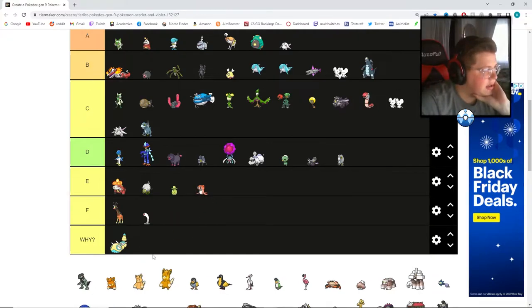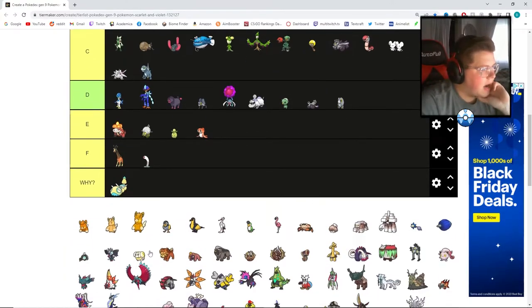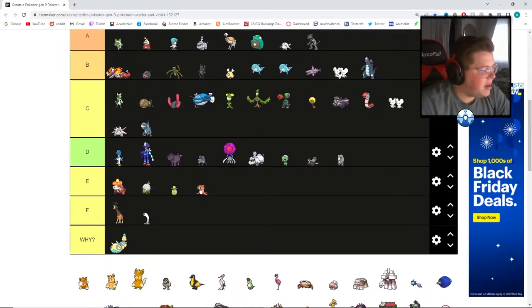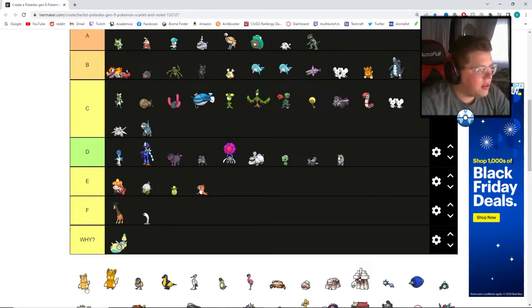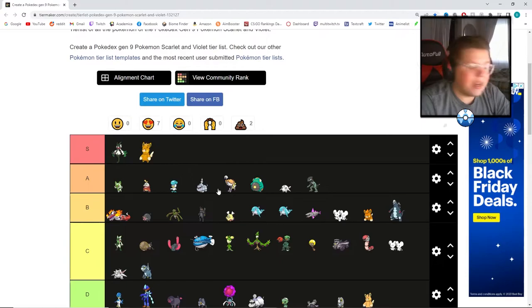This is actually going to go up to A tier — I really like this design. This is one of the weird exceptions where I really like the design quite a bit, but the progression between stages is just so awkward. I'm going to put the first stage at B and the middle at D just because of the sheer lack of progression. But the final evolution I'm actually going to stick at S — I like that Pokemon quite a bit.